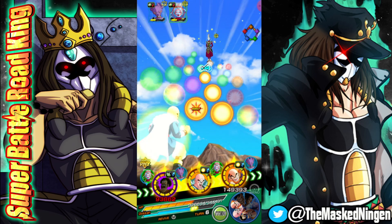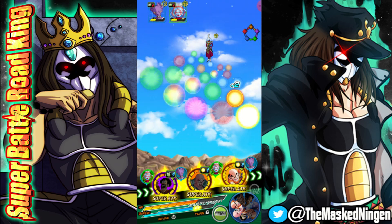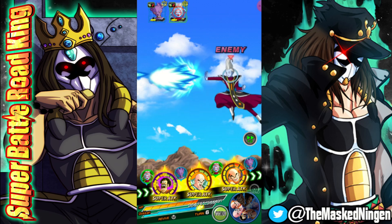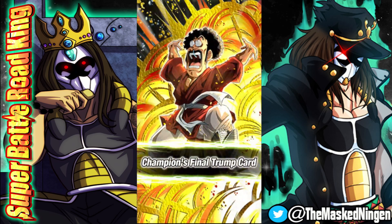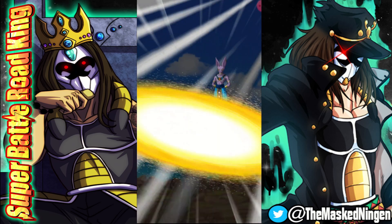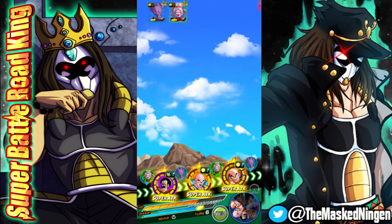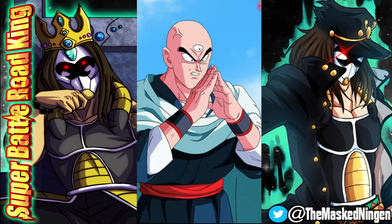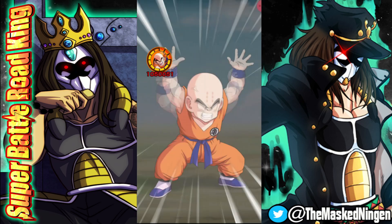I'm genuinely interested to see whether Hercule manages to come through with a single stun in this entire run. But he's able to take double-digit damage — remember these guys are still attack-lowered, it's only their Super attacks that still deal big damage. And there's another non-stun from Hercule — not even surprised at this point. Tien greatly lowers Whis' attack and gets the stun, at least for the duration of this turn.